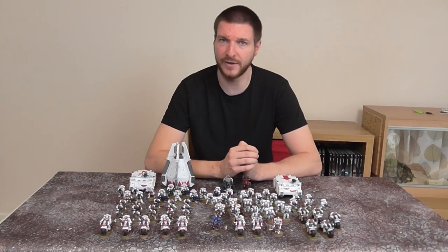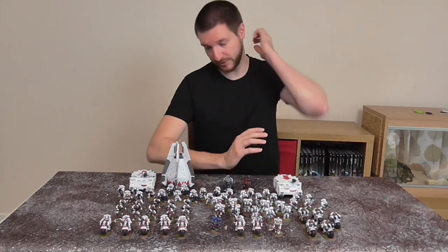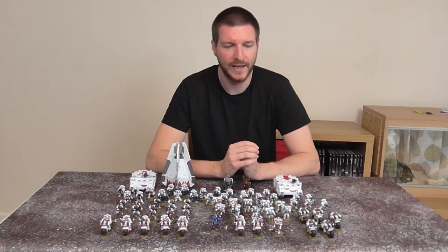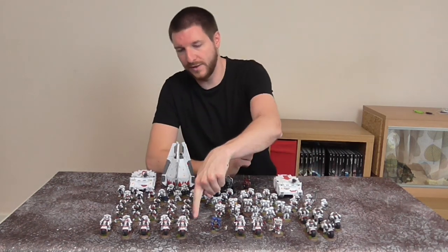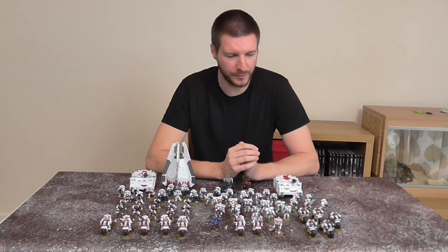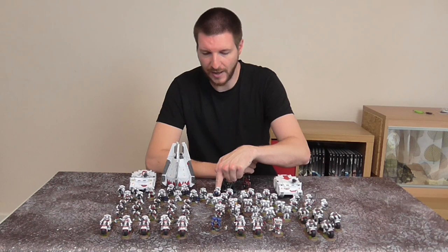In the second battalion I have another Captain on a Bike with the Teeth of Terror, giving him 8 attacks on the charge at strength 5, AP-2 and 2 damage. I've also taken a Lieutenant with a Jump Pack, a Power Axe and a Mastercrafted Bolter. For Troops, I have 3 units of Scouts — 2 with Bolters and the Sergeants with Chainswords, and 1 with Bolt Pistols and Combat Knives. I also have 3 units of 5 Tactical Marines — 1 with a Power Sword and a Flamer, 1 with a Heavy Bolter and 1 with a Plasma Cannon.